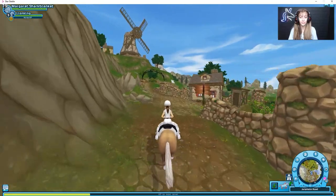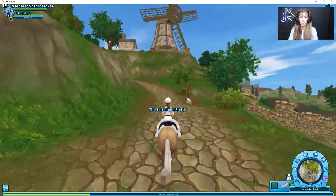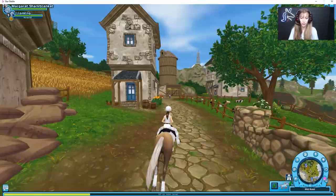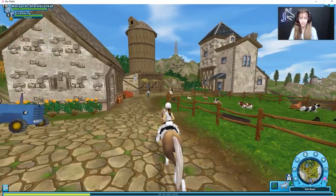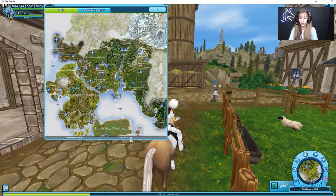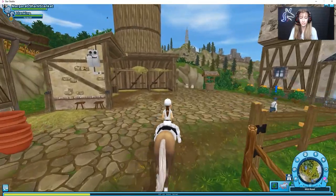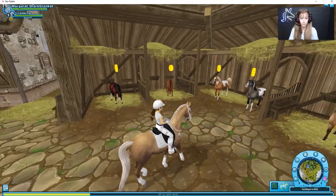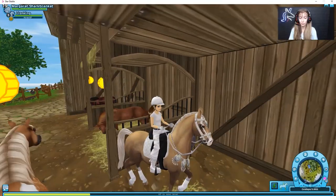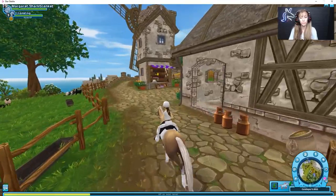For the tenth donkey, we're approaching the mill. Go up the path to the place where they sell Pentabian and Arabian horses. Here are the coordinates on screen and you can see where I am on the map. From here, continue straight and somewhere in these stalls there should be the tenth donkey — here it is! This is the final donkey from the mission, so now we just go and bring them back.